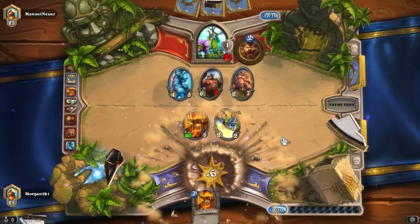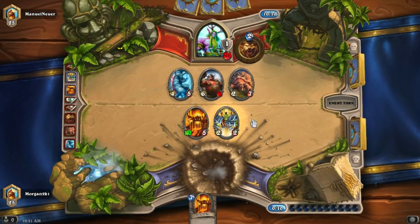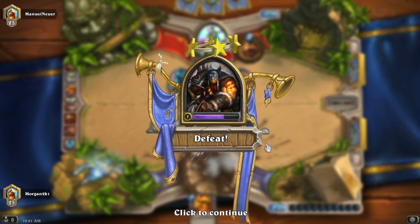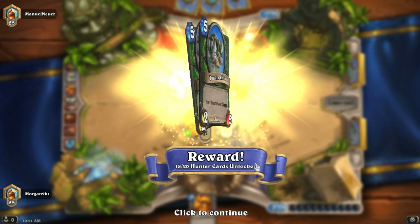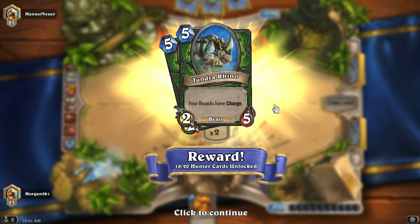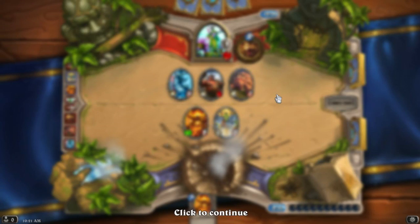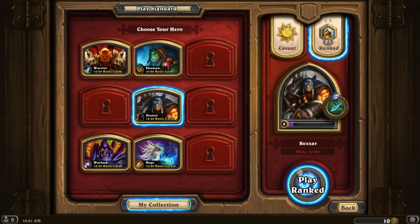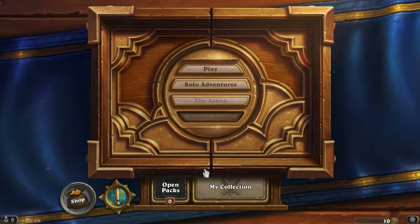For some reason I can't click on a card but that's a shame, not too worried. Tundra Rhinos — oh no, they're really good, they give beasts charge! So I'm gonna add that and I will be right back.